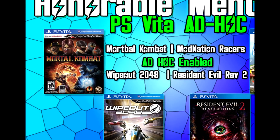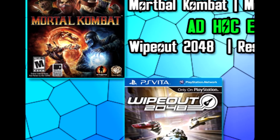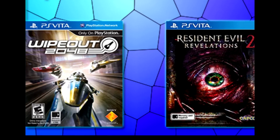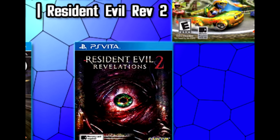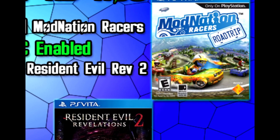Unfortunately I couldn't include all of these in the main list, but these are also really fun games to play with somebody else using the ad hoc feature. Especially Resident Evil Revelations 2 — I really enjoyed that story. I played it on Xbox One and I believe it would be just as fun on Vita, so make sure to check that out.